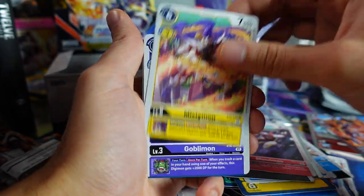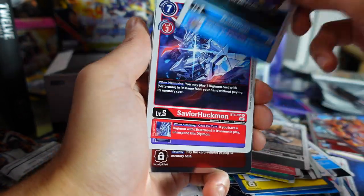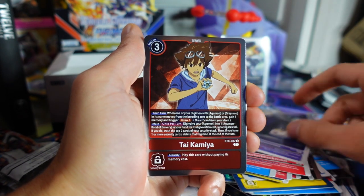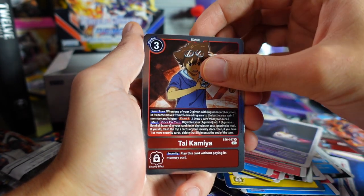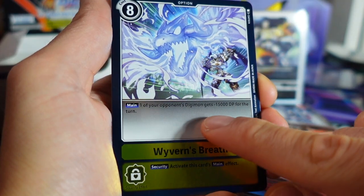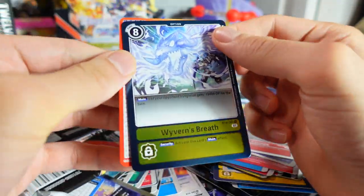Chikurumon, Shoutmon, Mistamon, Gobblemon, Tropical Venom, Bao Huckmon, Deputymon, a Gabumon, Savior Huckmon, Sunomon, Tai Kamiya — nice! We could use that for the Agumon deck if we end up wanting to build it. And a Wyvern's Breath — one of your opponent's Digimon gets minus 15,000 DP for the turn. This basically is going to delete pretty much any Digimon. That's huge.